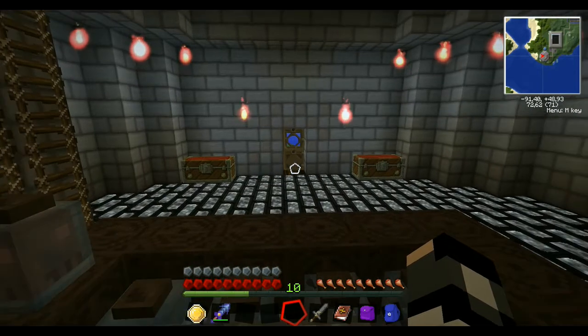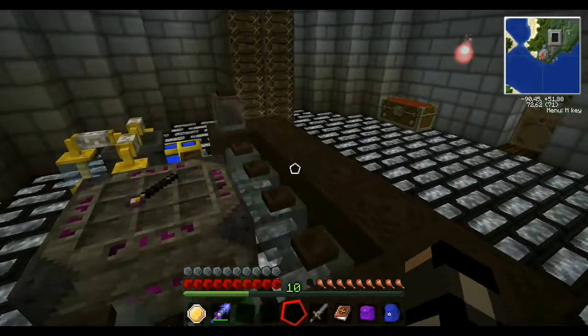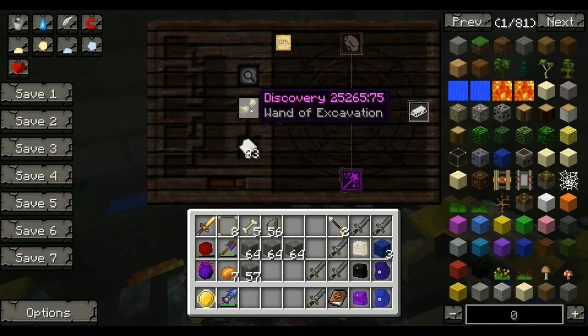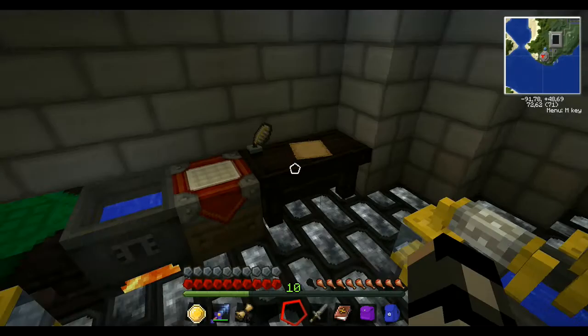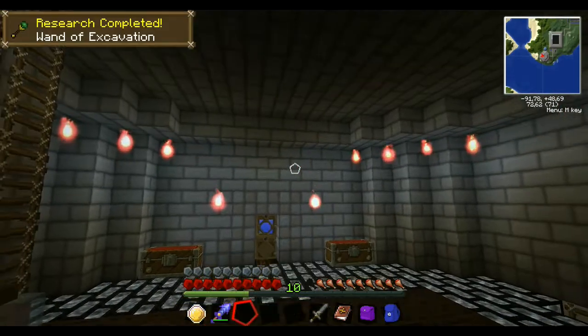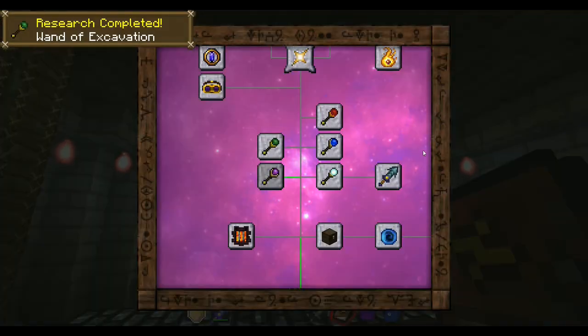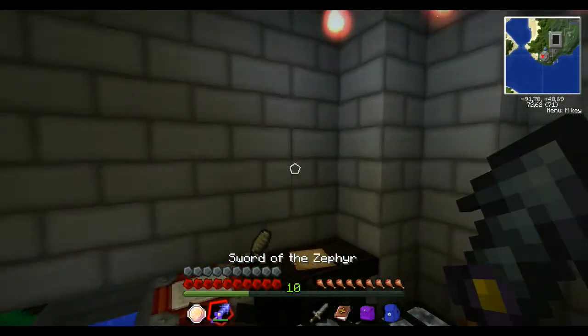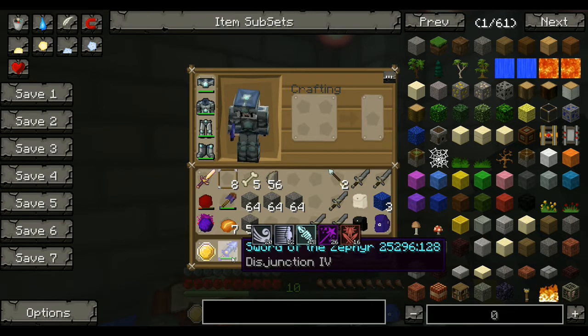Hello everybody, welcome to another episode of my Dark World 20. I have been preparing with the Discovery as usual. I was disturbed just after I was recorded so I did the Sword of Zephyr, but it's not a big deal. I have it right here. I can do it like this because it usually has the same essence as it has when you research with it.